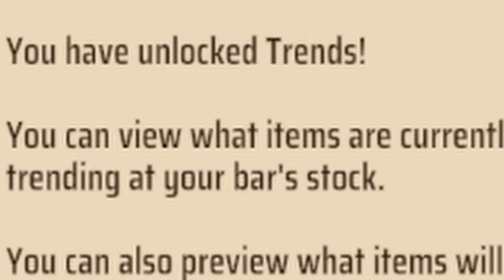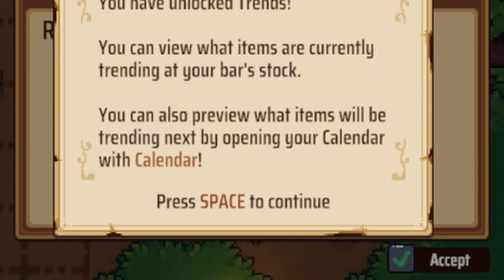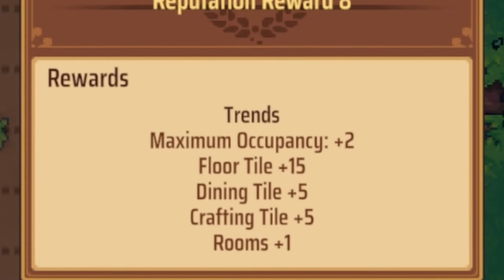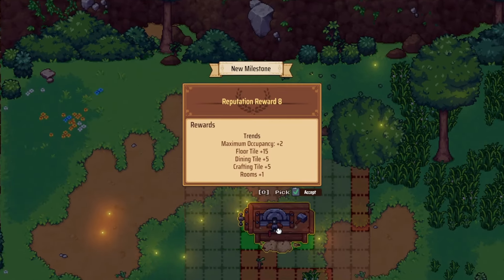Trends! You can view what items are currently trending at your bar. You can also preview what items will be trending next by opening your calendar. Nice — so the calendar's finally got a purpose. Maximum occupancy's went up by two — does that mean two more bedrooms? Love that. Let me place this.